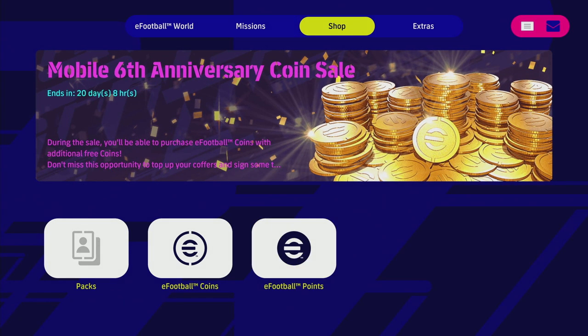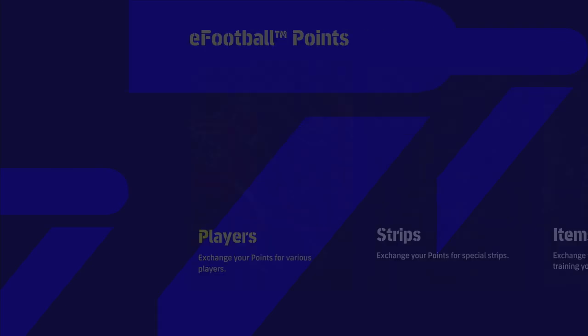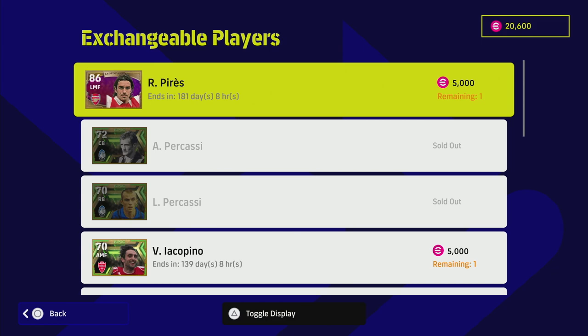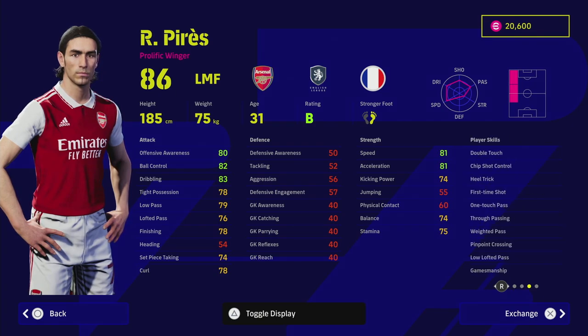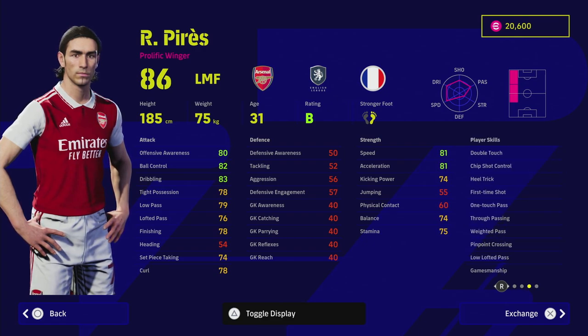He goes to a level 92 overall. We're going to take a quick look at his card and give you a quick review as we sign it ourselves. I do like testing out lots of different players — I got Colla, I got Kahn, I got Demichelis. He's a good player with unwavering form and a B rating, with excellent player skills worth checking out.